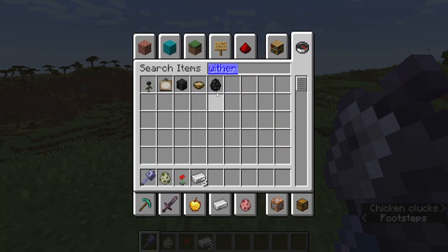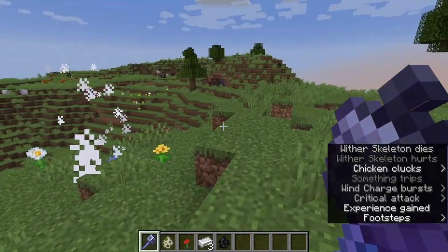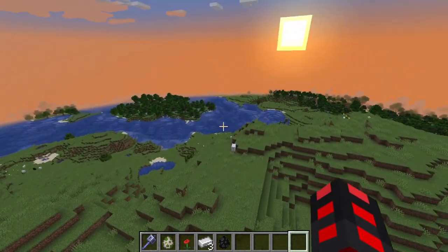Take something like a wither skeleton — I was intending to summon a wither, but okay. You can see how quickly it goes down. The mace is by far the strongest, even if it's not going to be viable without looting.